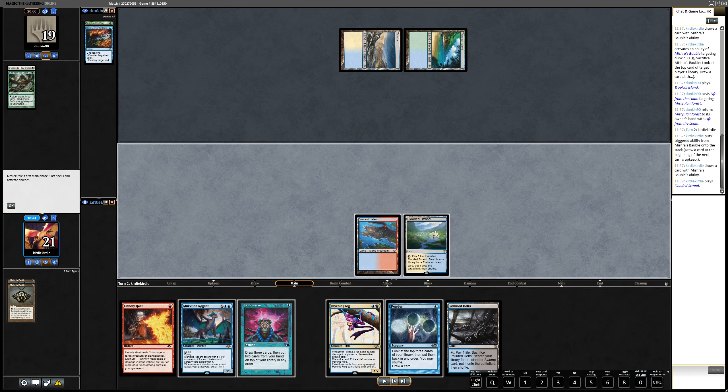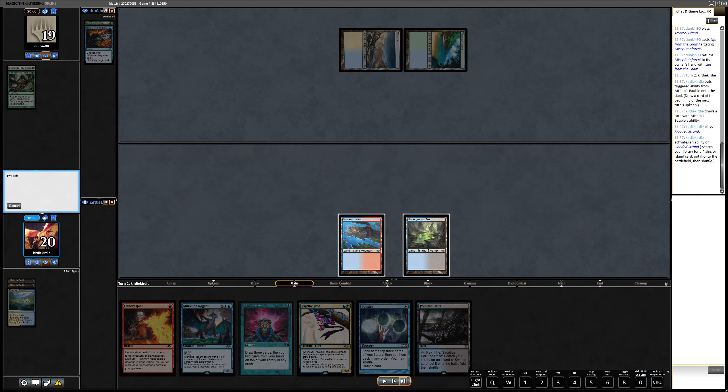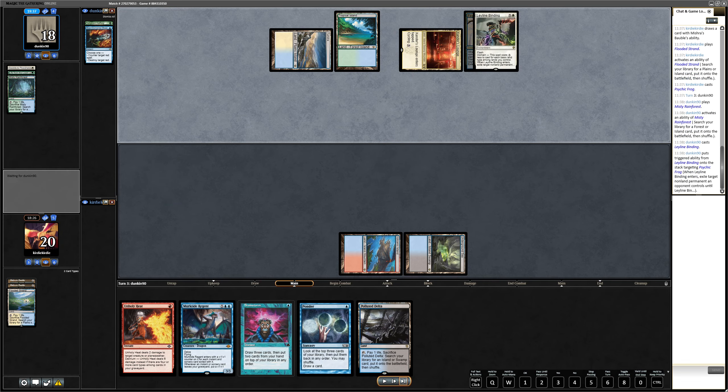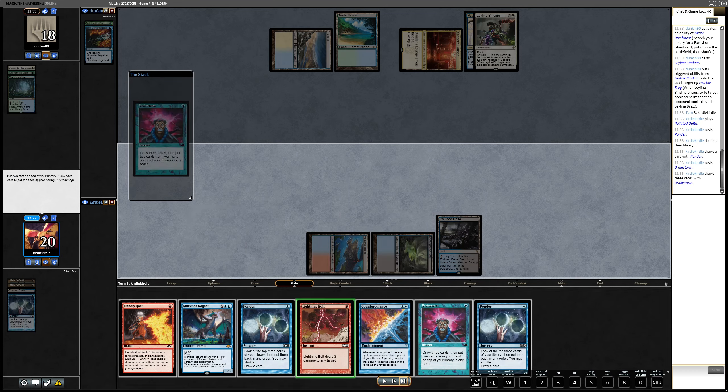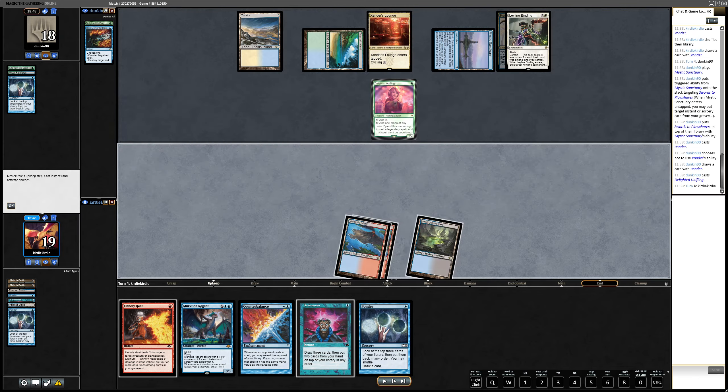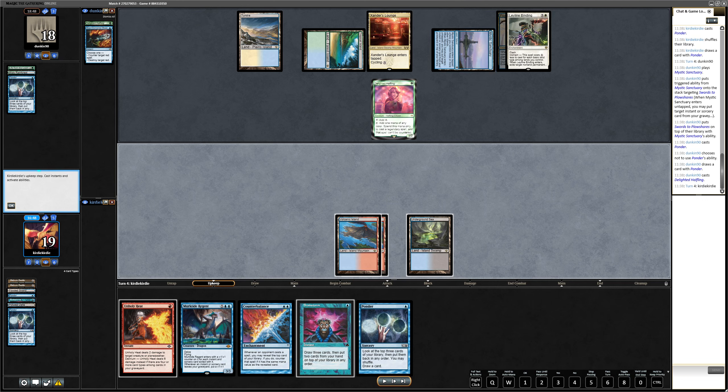Opponent has a not-Blue Elemental Blast and uses Life from the Loam to get Misty Rainforest back — it's probably good we went down on our mana denial plan since the opponent now has stable mana. We want to get down Psychic Frog as quickly as possible and hope the opponent doesn't have more removal. Against a control deck that's difficult since they play so much. No Leyline Binding yet — we can at least Ponder and Brainstorm. We didn't have enough sorceries and instants in the graveyard to get a good Murktide down.